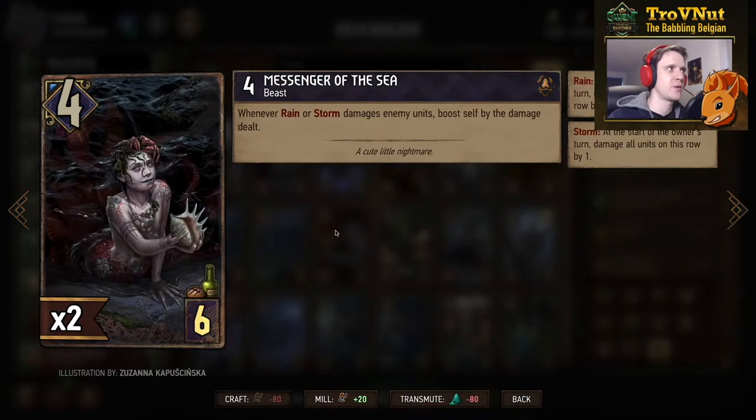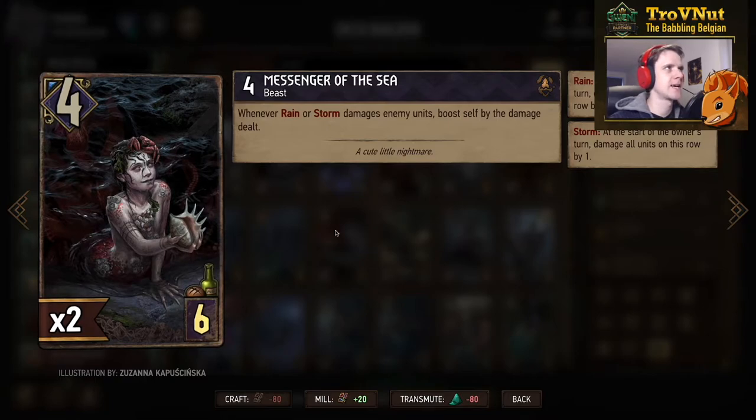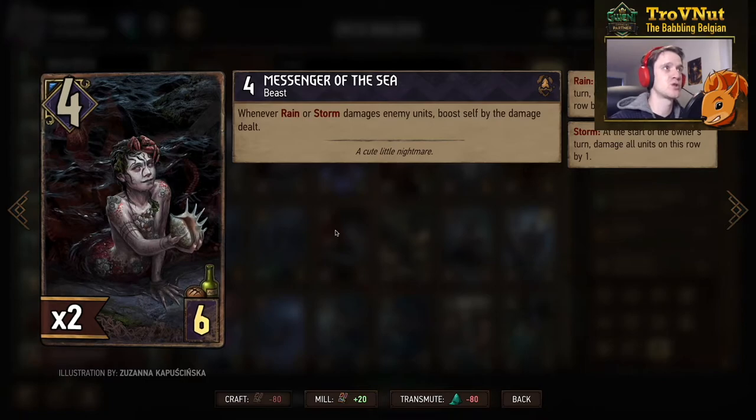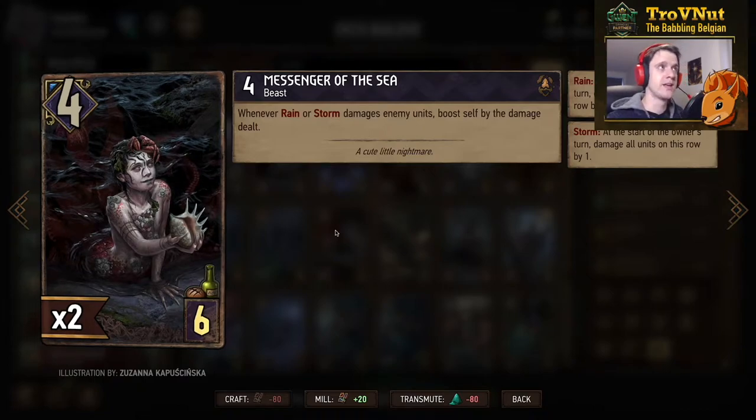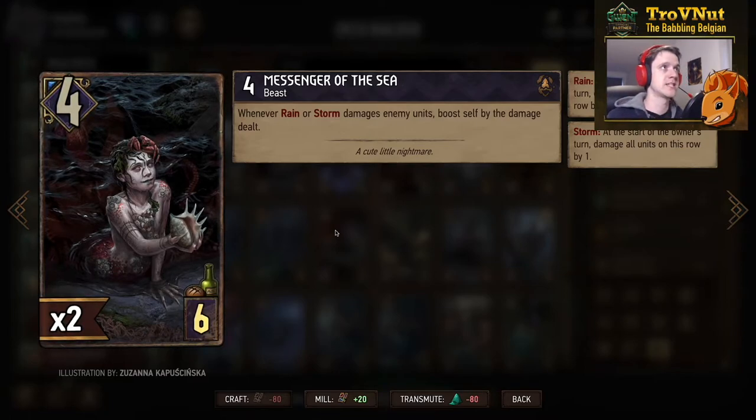Now another very powerful addition to the Skalaga beast-rain archetype: the Messenger of the Sea, four power for six provisions. Whenever rain or storm damages enemy units, you boost yourself by the damage dealt. She's basically a Dug-over for storm damage. It synchronizes very well especially with storm — every unit hit doubles your points — and it pairs excellently with the gold Skalaga cards we'll talk about in a minute.